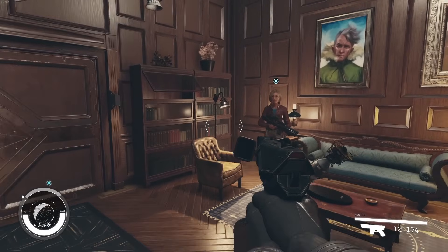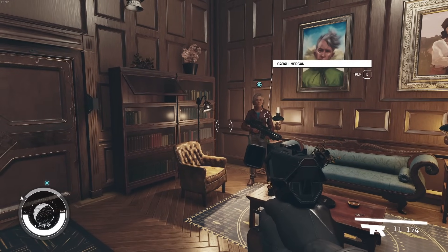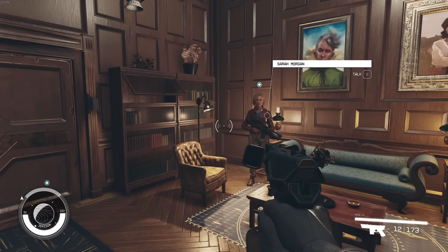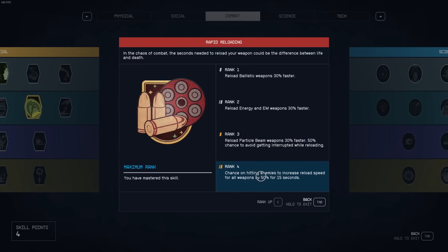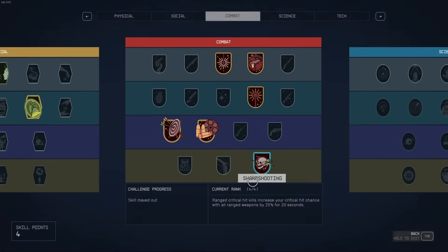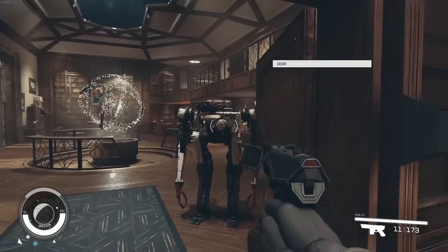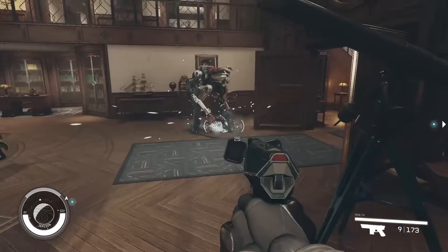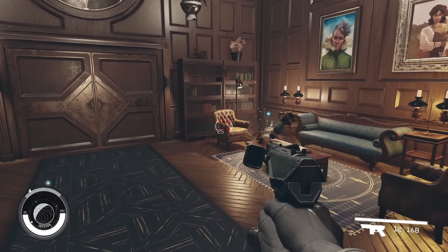Now I'll show you the difference between no rapid reload and rapid reload. Without rapid reload, we pull it out, stick it in, there we go. And now with rapid reload — it's just a chance on hit to increase reload speed for all weapons by 50% for 15 seconds. We'll hit some allies to see if we get the buff. Look how fast that reload is. Oh, it's so amazingly fast.